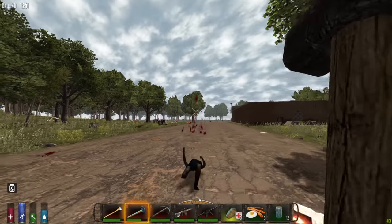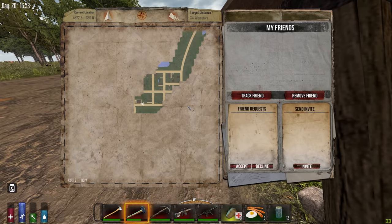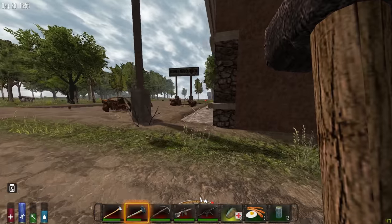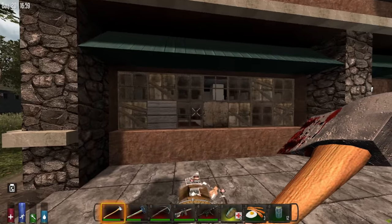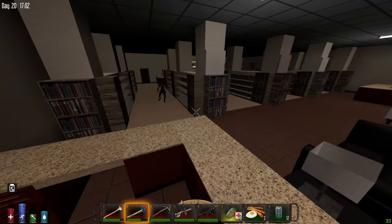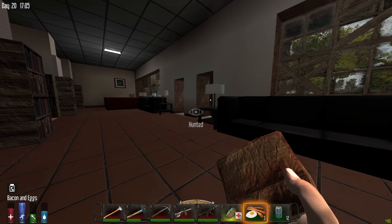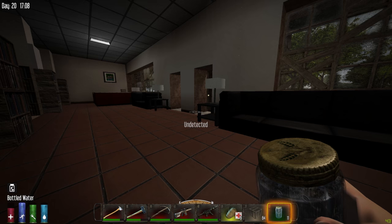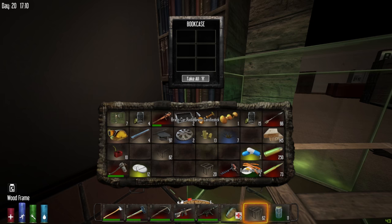I should have harvested everything before I took off but I didn't, so I'll take care of that when I get back — probably not until the next game day because I've gone quite a ways out. At this point in the game I only want to go through stuff like this. Look at that — a Barnes and Noble! I was hoping to find one of these. I don't know what all I can expect to find in here, but it's a bookstore with a lot of bookcases, so I'm definitely looking forward to this.